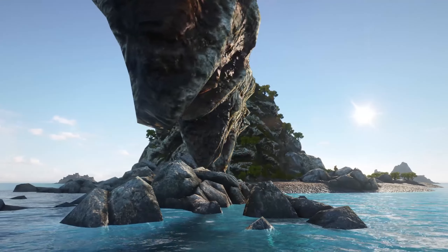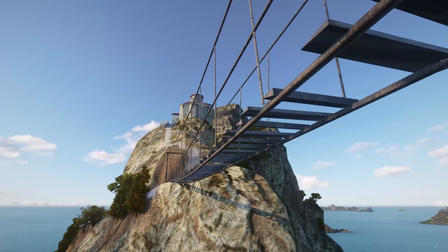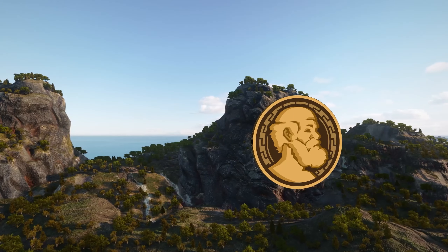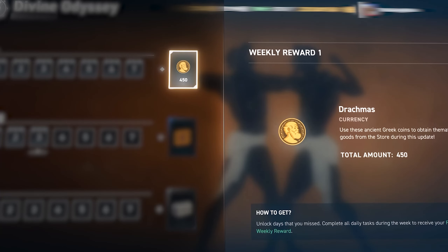Our birthday party is taking place in Ancient Greece, the land of myths and legends ruled by the mighty gods of Olympus. In these lands, there's a special currency in use called Drachmas. You can find it in various places throughout the update—the campaign tracks, calendar and treasure hunt, as well as in the store.